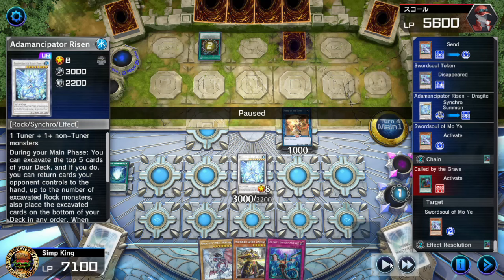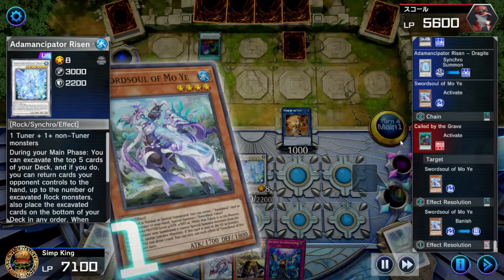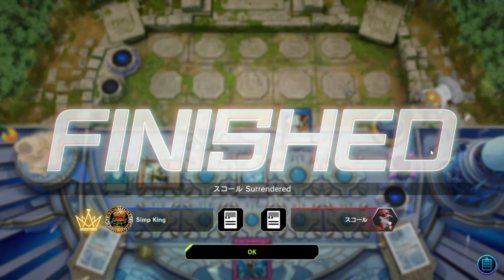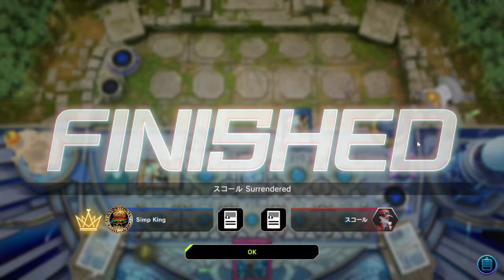I've been assuming the set card is Blackout, but what if it's a Mirror Force? So we're going to let this go, keep our Dragite Negate, let opponent banish our Mo-Yi. Now we activate Strategist, discard, synchro summon, hit opponent for lethal. Opponent knows it's over — Sword Souls wins versus Sword Soul. When you're playing Umi Sword Soul, that's how you do it. Let's go on to the next game.